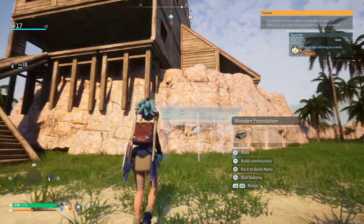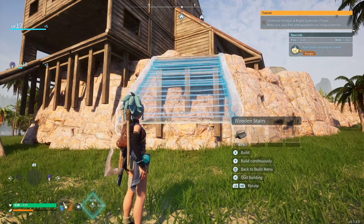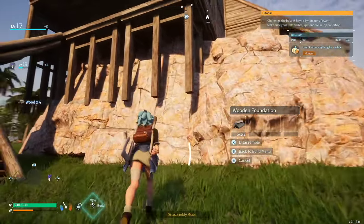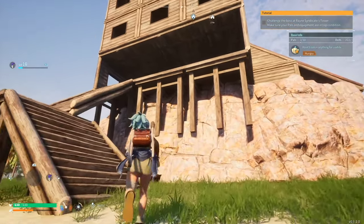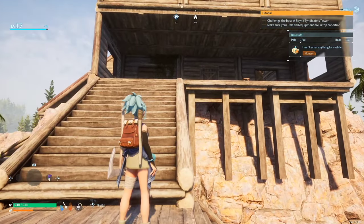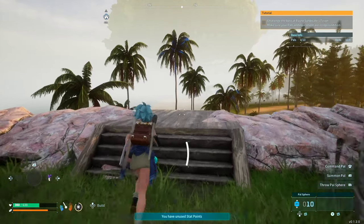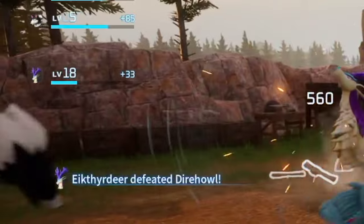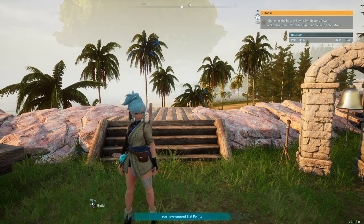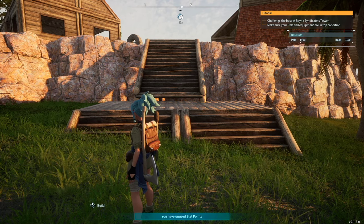Another useful tip: when you're building, you can build into structures like cliff walls. You can take a wooden foundation and place it against a cliff, and also add some stairs to it. I really love how my house came out this way. Here's another example of a platform I built into the side of a cliff — you can just run down here. You can build into structures for strategy or aesthetic purposes, whichever works best for you.